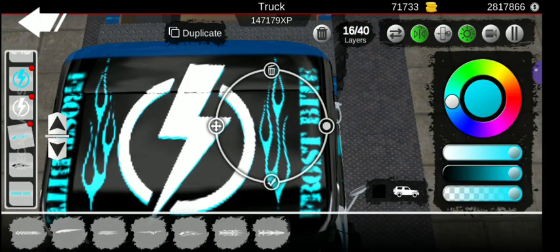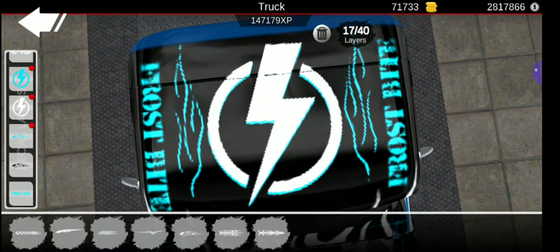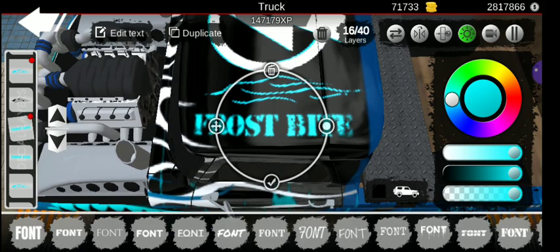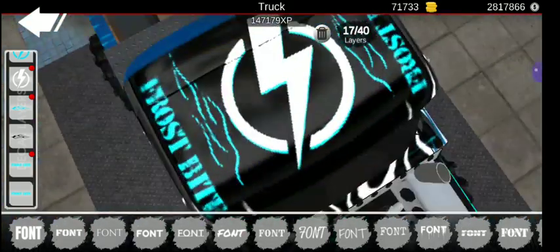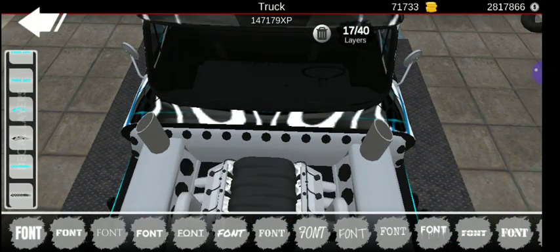You also got the flames on the side. The way you do that is you make a blue one first, then duplicate, put a black one over it, and sort of move it into position. Because if you have it black next to this, you are not going to know where it is. And then you also got 'Frostbite' up here as well — you can't mirror these because it just messes up the text on the other side, so you duplicate it and move it over.